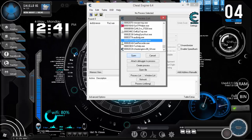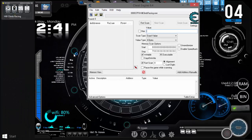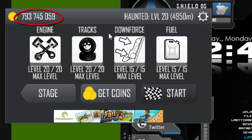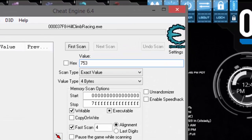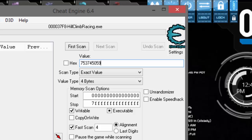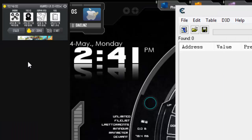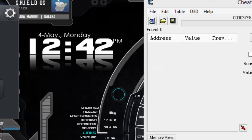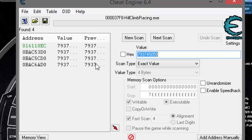After clicking Open, let it be set to Four Bytes. Then enter the value — the value you can see in the game. For example, the current money value like 7,937,450,597,345. Enter that exact value for the first scan.